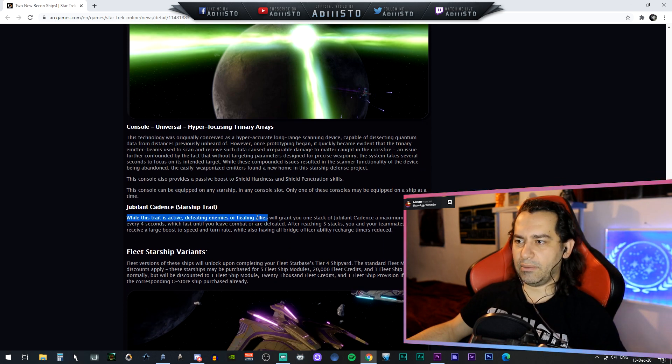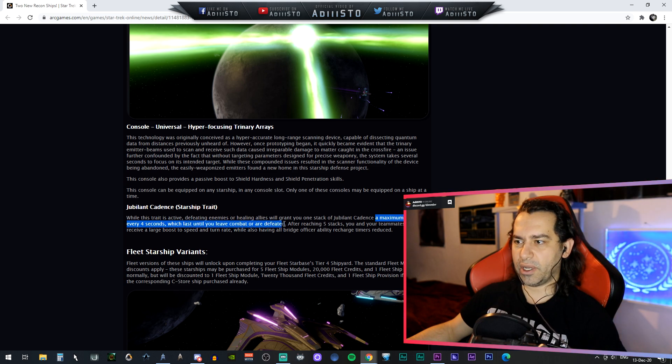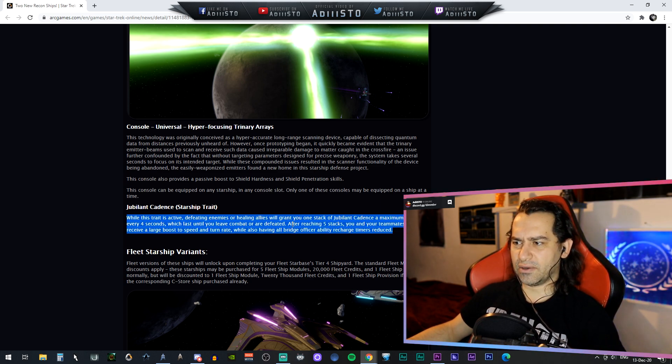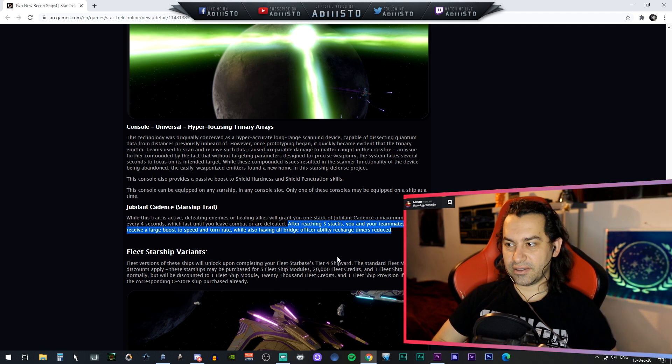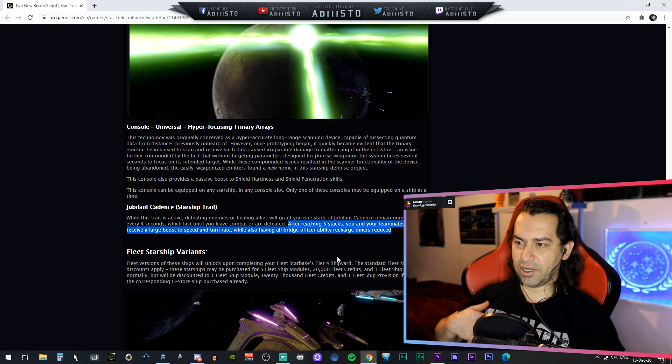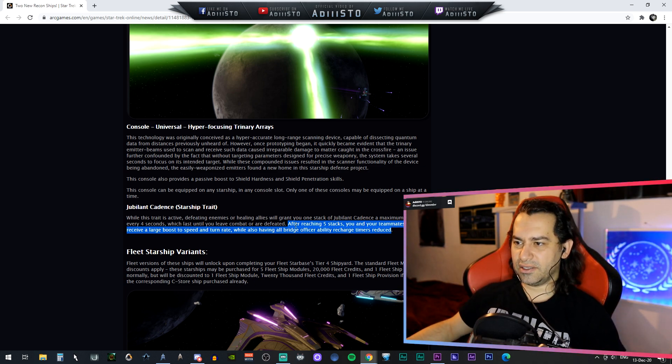The starship trait is Jubilant Cadence. While this trait is active, defeating enemies or healing allies will grant you one stack of Jubilant Cadence, to a maximum of once every four seconds, which lasts until you leave combat or are defeated. After reaching five stacks, you and your teammates will receive a large boost to speed and turn rate, while also having bridge officer ability recharge times reduced. That's great — cooldown reduction, turning speed, and flight speed all in one.